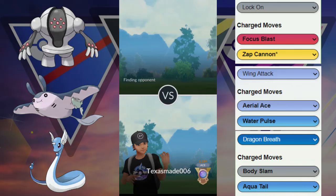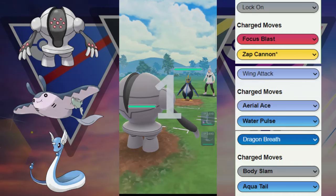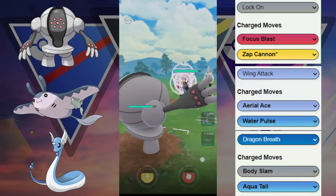GG to our opponent — able to win that game with the combination of Registeel and Mantine. We do have a pretty decent ABC team, so it's kind of flexible. We've got Registeel, Mantine to protect it, and Dragonair to apply fast move pressure.